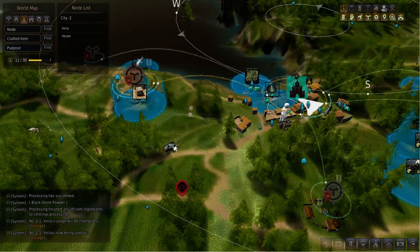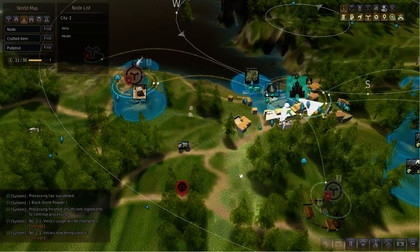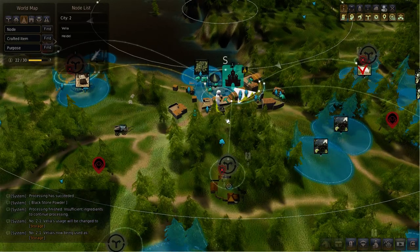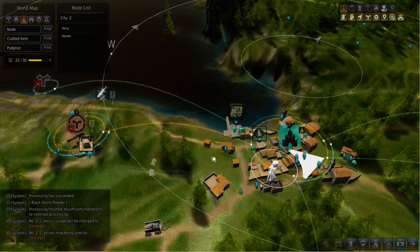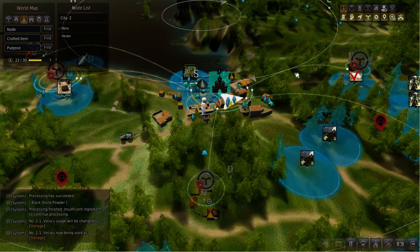The world map is active, so we actually have somebody who owns a wagon transporting goods to Velia from another location — here he comes. You can see Velia has all these lines coming off it: a white line going here, a white line going over here, and a white line going over here.